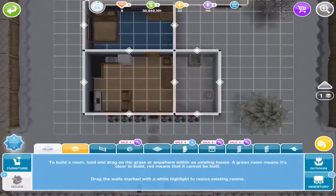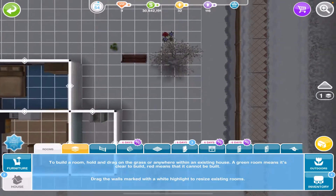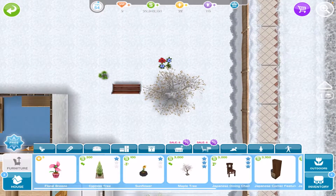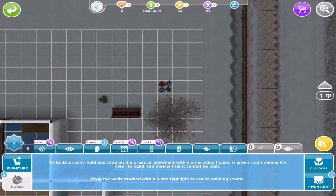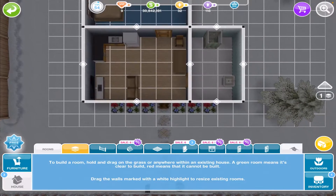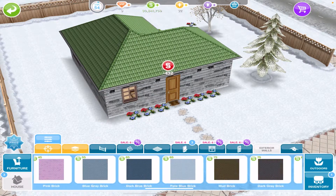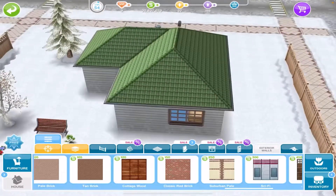For object placement: the classic pine tree goes right there, a silver birch tree goes right here, and the little flower pieces go right in front of the tree. The bench and fern go right there, and then you have six flower pieces — three on each side of the door. For the roofing, it's the classic green roof. For the exterior walls, it is the White Weatherboards. That is what the exterior looks like once you are done.